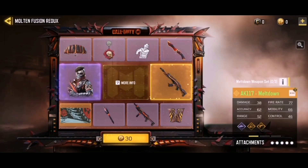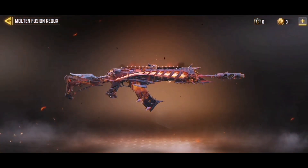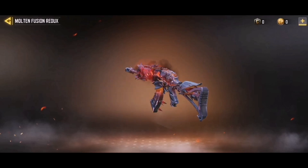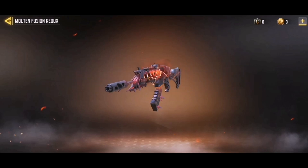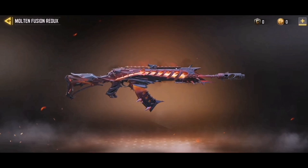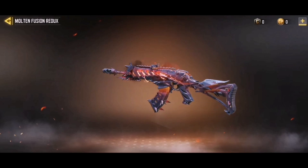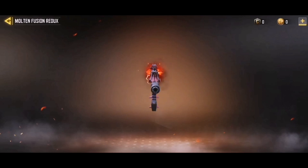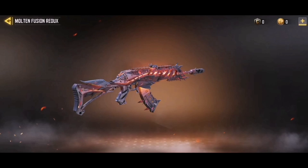The main item that a lot of people are happy about returning is the AKA 117 Meltdown. When this first came to the game it was my favorite legendary ever, and it is definitely still right at the top in my opinion — one of the best reactive camos in the game. The way this gun looks, especially when you start getting kills and the reactive camo kicks in, is just beautiful in-game.